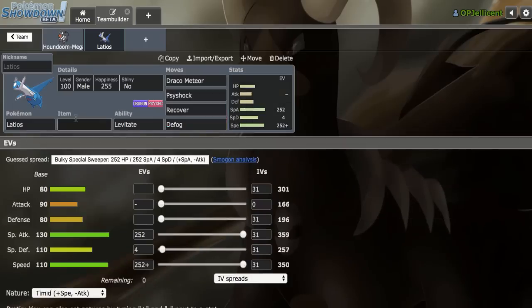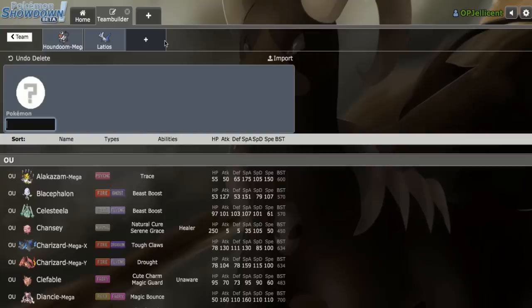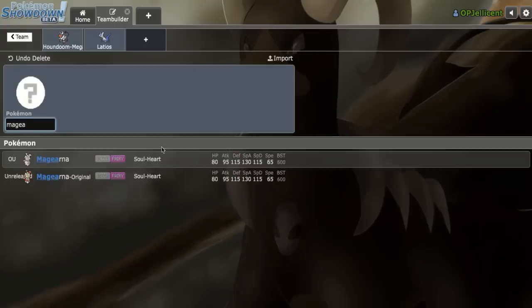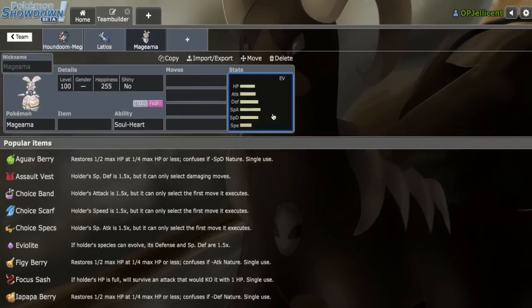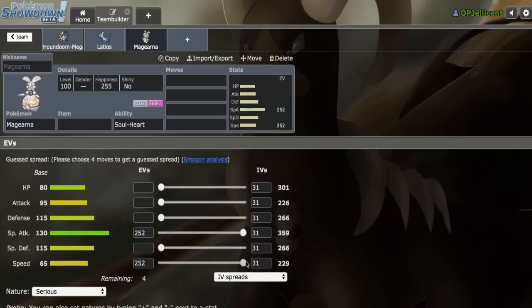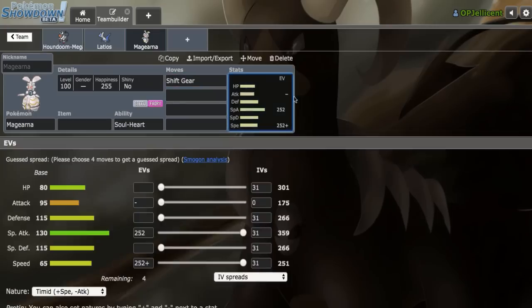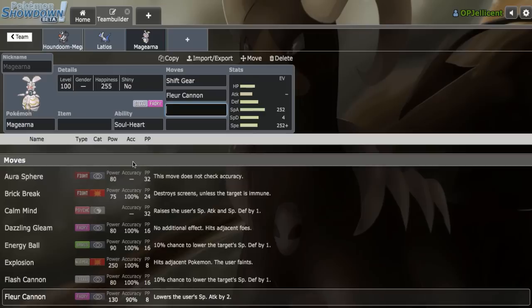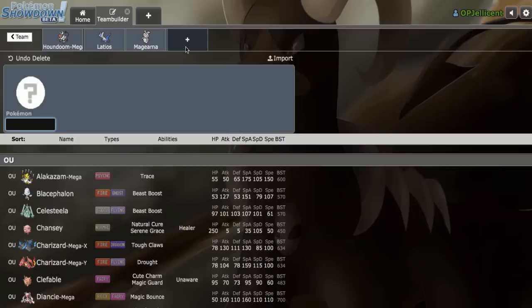The question is do I go with Soul Dew or a Z-move? I'm going to go with Soul Dew, and the reason is somebody in the comments has been requesting Shift Gear Magearna, and I want to deliver. I know we have three special attackers on the team right now, but we can always add physical presence later. I'll run a Timid nature and Fleur Cannon on Magearna, and build the rest of the set based on what weaknesses we find.